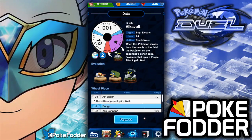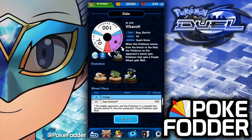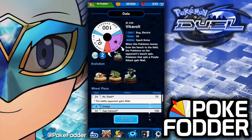If I were going to invest in this, I'm definitely going for the 32 Zap Cannon to make that slice as large as possible. Remember, if you have Koko on the field it does plus 30 damage, so you're actually looking at 130 damage if you are the one attacking.